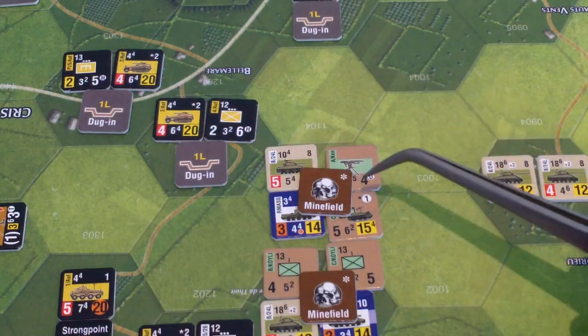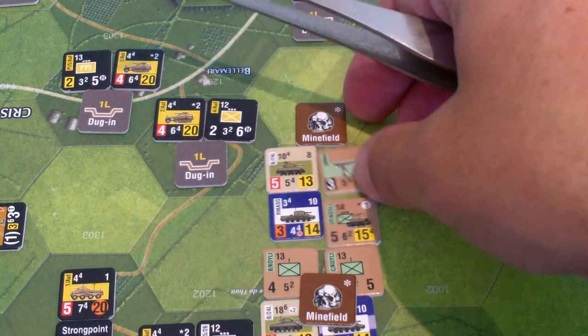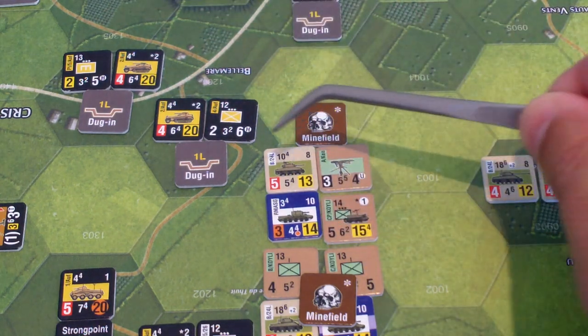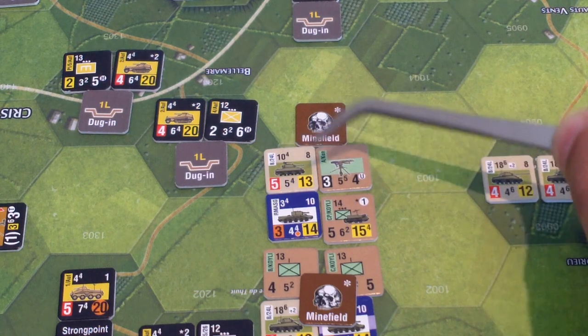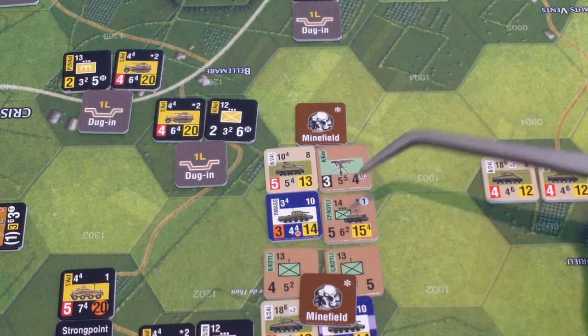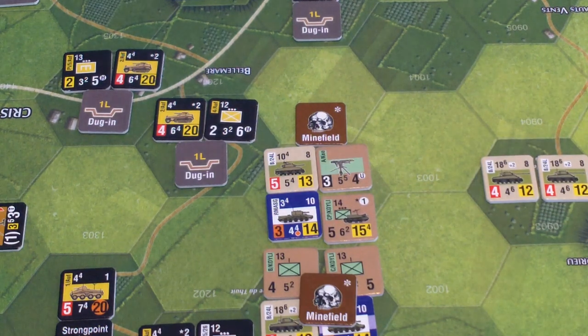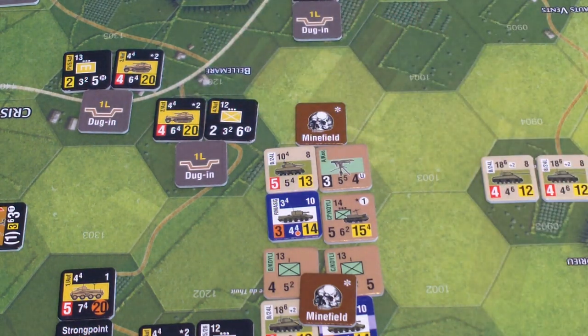The next combat: these guys are going to combat over here. They're in a minefield, so their combat strengths are halved going into close terrain — 2.5 rounded up to three, four, five, six, seven, eight, nine, 14. That's probably not going to be a very good attack, but we'll try it. 14 to six — that's two to one odds. Before I resolve that, we have to allocate support. I don't have any British support to allocate, but the Germans do have this mortar up here.